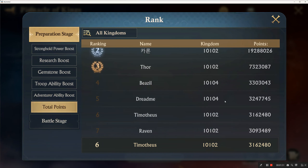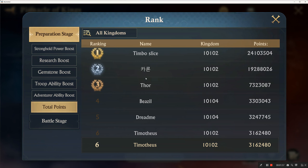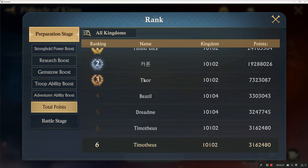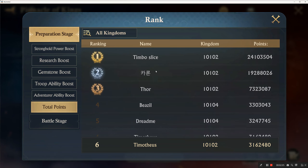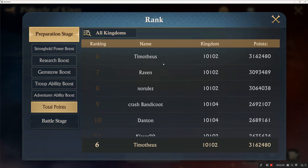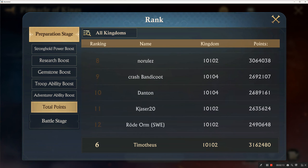The preparation stage total points — we got a few from Kingdom 104 here. I couldn't find Beazel. I don't know who Thor is; he's from our kingdom but he came up big. I don't even know where he's at in this kingdom, so that's a name I haven't seen before. These two names are always at the top. We have some Crash Bandicoot — I found him — and Danton.